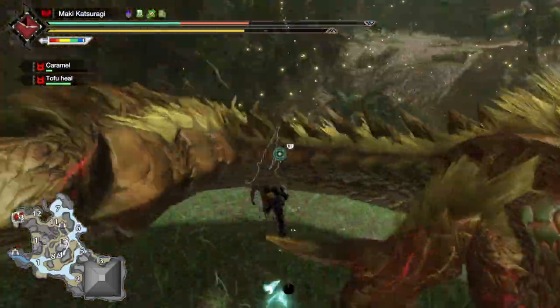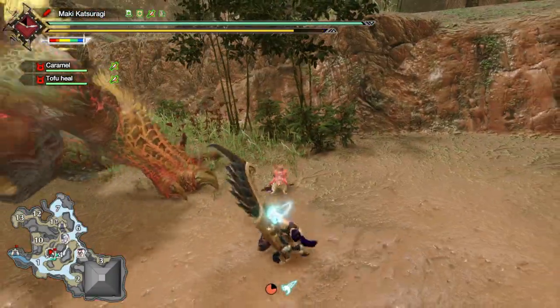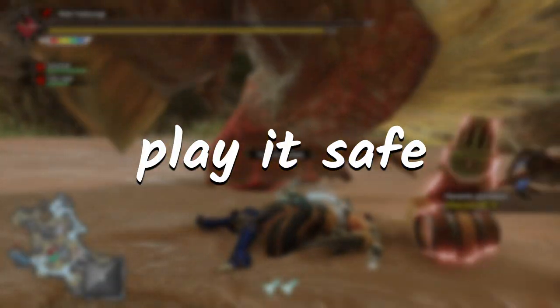The animation cue for the body slam would look something like Xenogre just slipped on a banana. The Plesioth hip check — never ever try to counter this with a tackle because there's a high chance Xenogre will wind up a strong single ground pound move after that hip check. Just play it safe, okay? We're not trying to speedrun it.